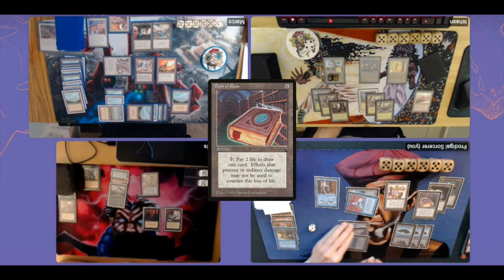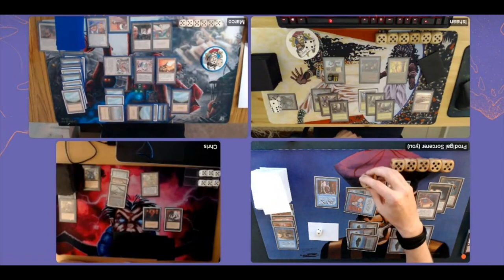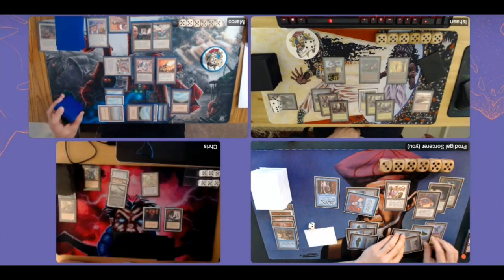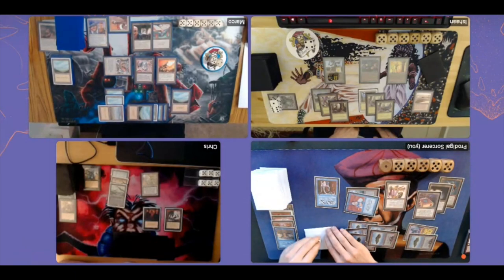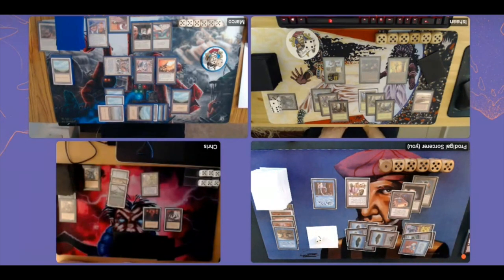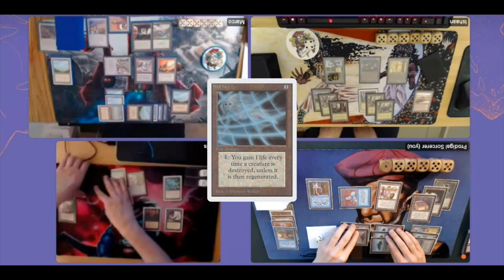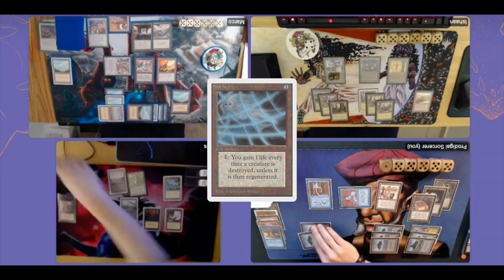I use Book of Rass for the first time — paying two life to draw a card, going to 28 life. I find my land drop for turn so I can use it again, going to 26 life. Two cards in hand. Maybe I should have emptied my hand first and just used Ring of Renewal to draw two cards for five mana — that might have been a better strategy, but I was eager. I pass the turn to Chris, who plays Soul Net — every time a creature dies, pay one to gain one life.